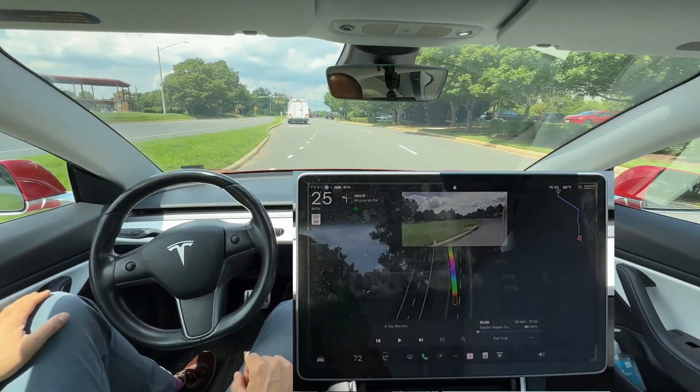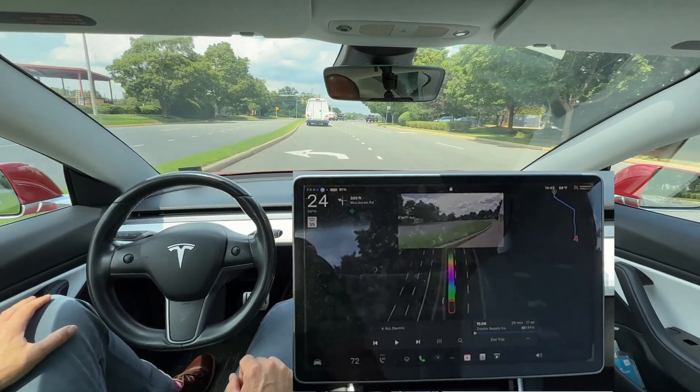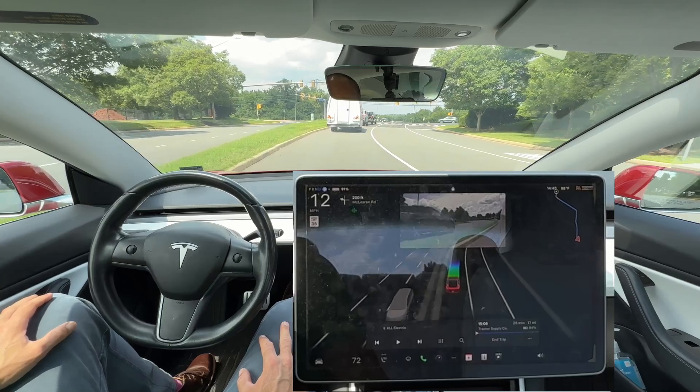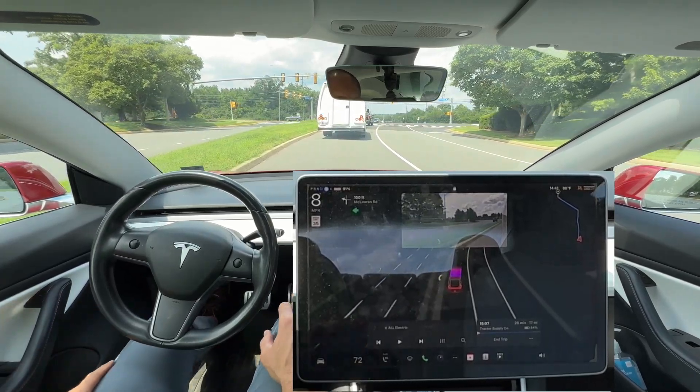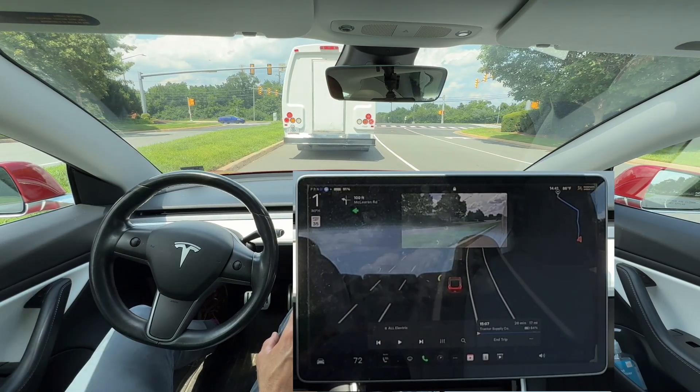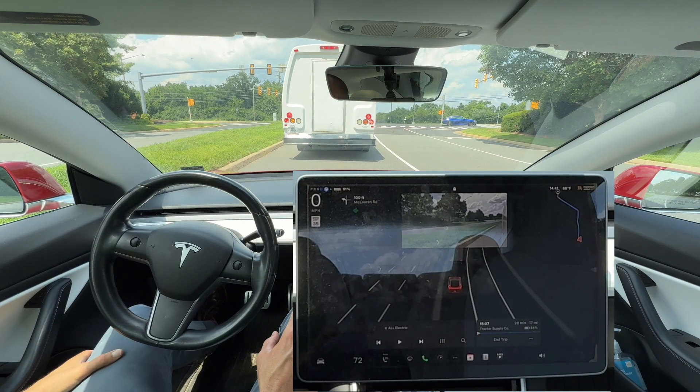Left turn signal comes on and a successful left-hand turn maneuver. I have been testing this particular version rather extensively recently and I've noticed that on two-lane roads, especially when it's dark out, the FSD wants to give a huge amount of distance between me and the car in front.